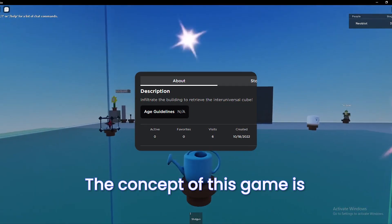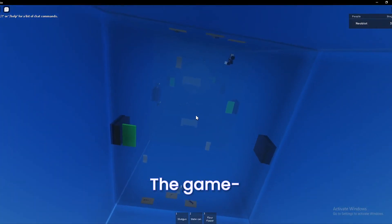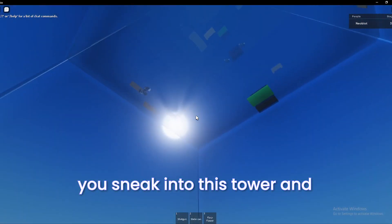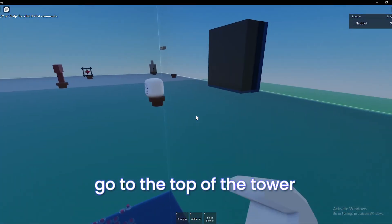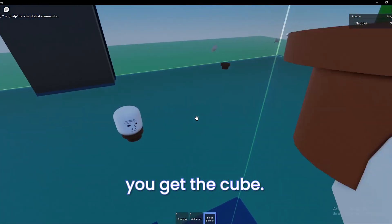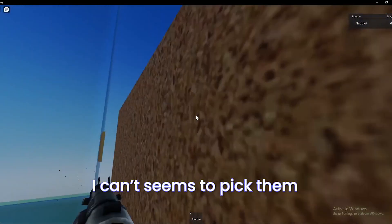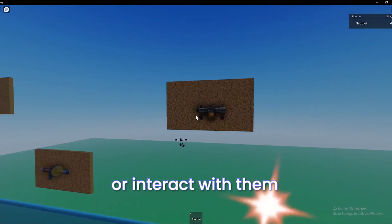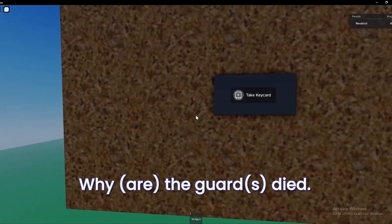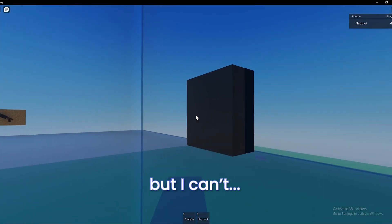The concept of this game is written down in the description. The game's story is basically you sneak into this tower, kill all the guards, go to the top of the tower, and then you get a cube. I beat a guard and I can't seem to pick them up or interact with them. Oh, it's a key card. I have the key card but I can't go through.